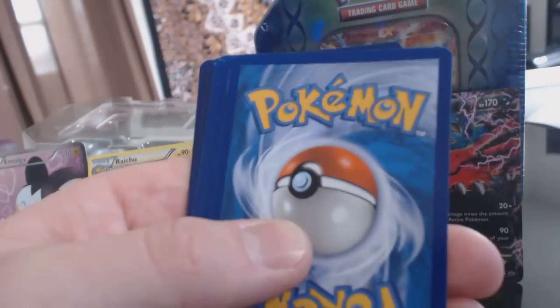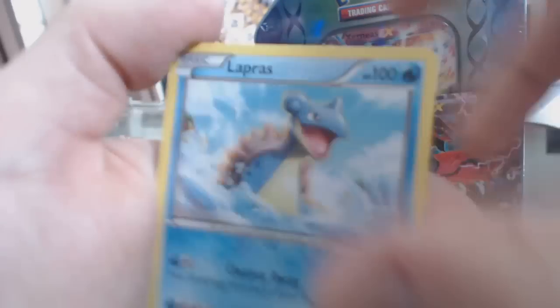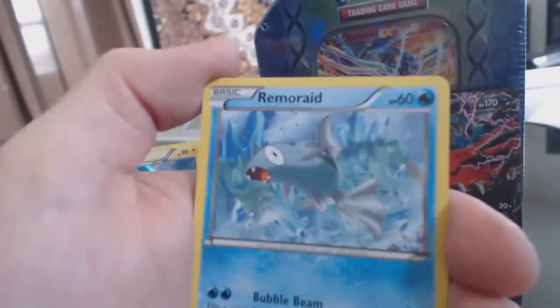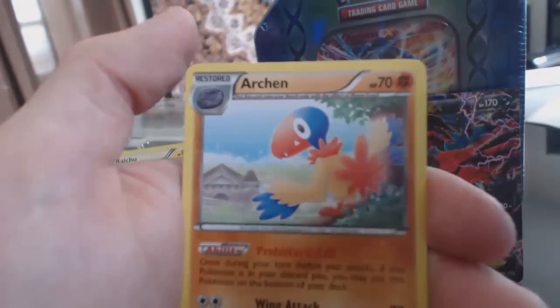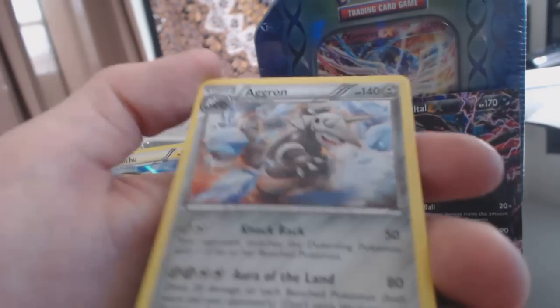Last pack — Plasma Blast, which are the hardest to get great pulls in. So hard. Alright: Lapras, Surskit, Ducklett, Remoraid, Chara Blast, Glalie, Archon, War Turtle, Reverse Holofoil Porygon, and an Aggron — Rare.